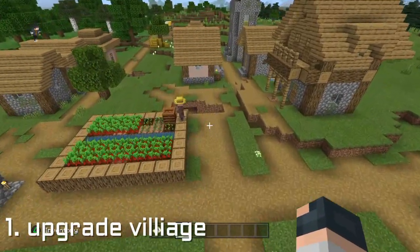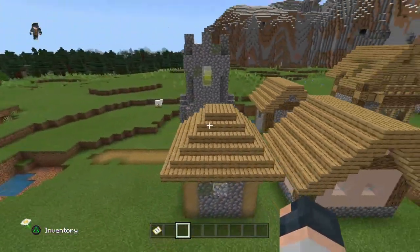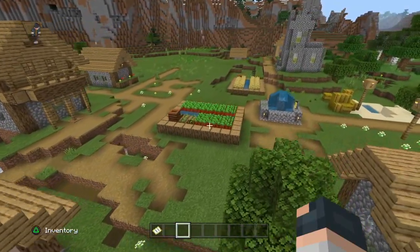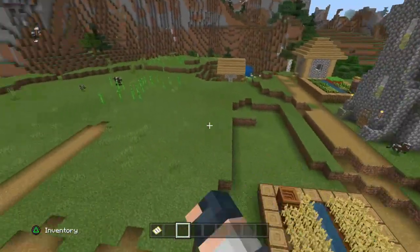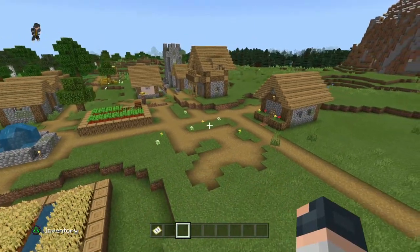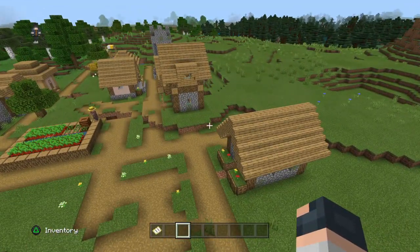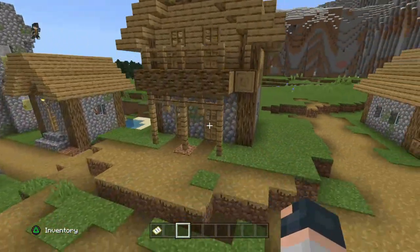Coming in at number one, the first thing you could do when you go into Minecraft is if you come across a village — doesn't matter what type, any village in particular. Go have a little look around, loot its resources, get the hay, the wheat, the beetroot, the carrots. Trade with as many villagers as you can. You can also go and upgrade one of the houses, so if you're looking for somewhere to live for a while or camp out until you continue exploring in survival.